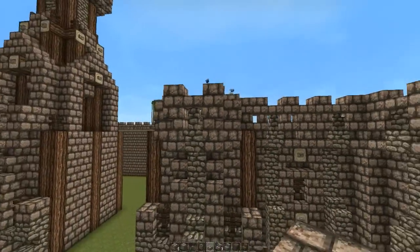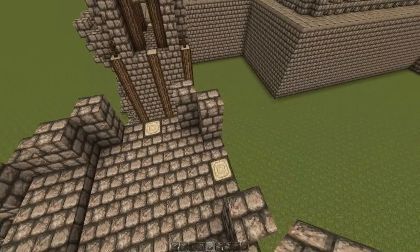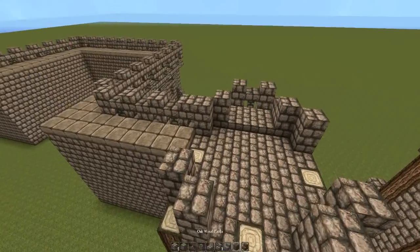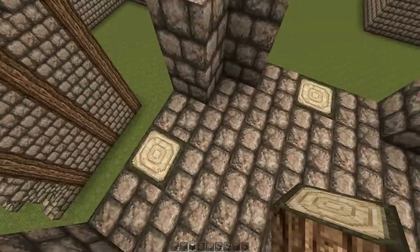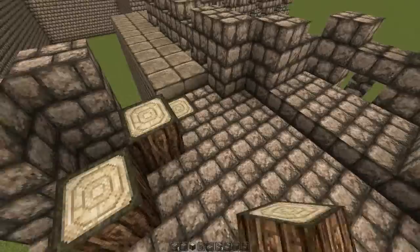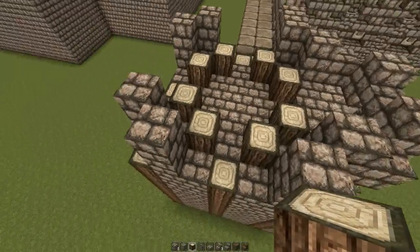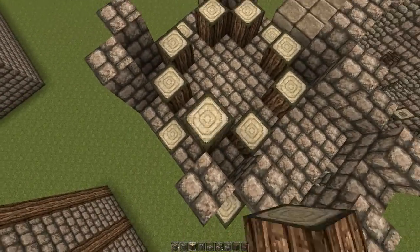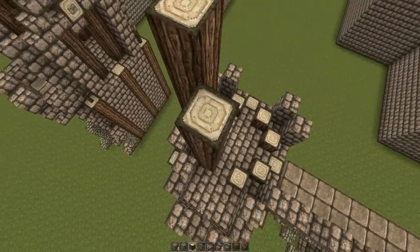I don't think I want to do this side just yet until we have some stuff in here. Now we'll move on to the second part of the tower — grab a tree block. Put two log blocks right here on the corner, same design right there, there, and there, and then bring these up eight blocks, one through eight — just like the bottom area.